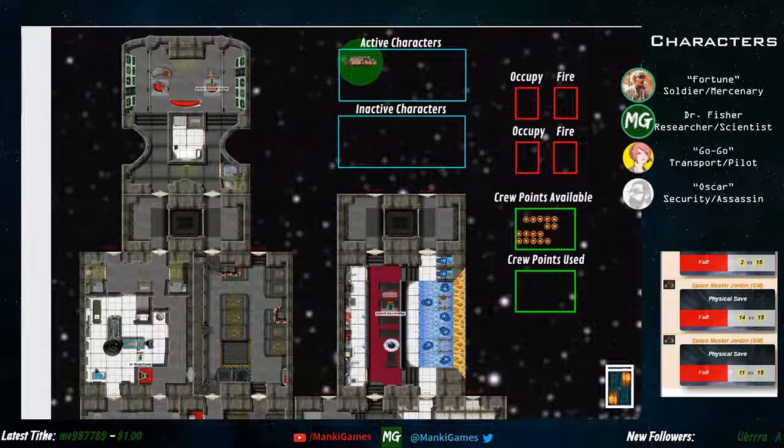Yeah, and then maybe repair some stuff, and then we have two other deliveries. You have a fairly important delivery here — it's like a data server with confidential information for Westwind. Let's do it. Can we go back to the sector guide? Yes, yes. That would be beneficial for everybody.